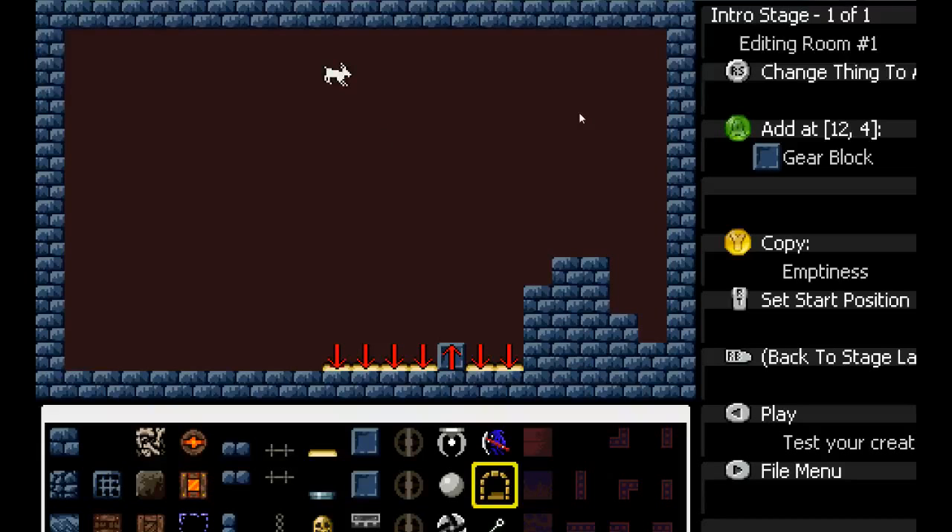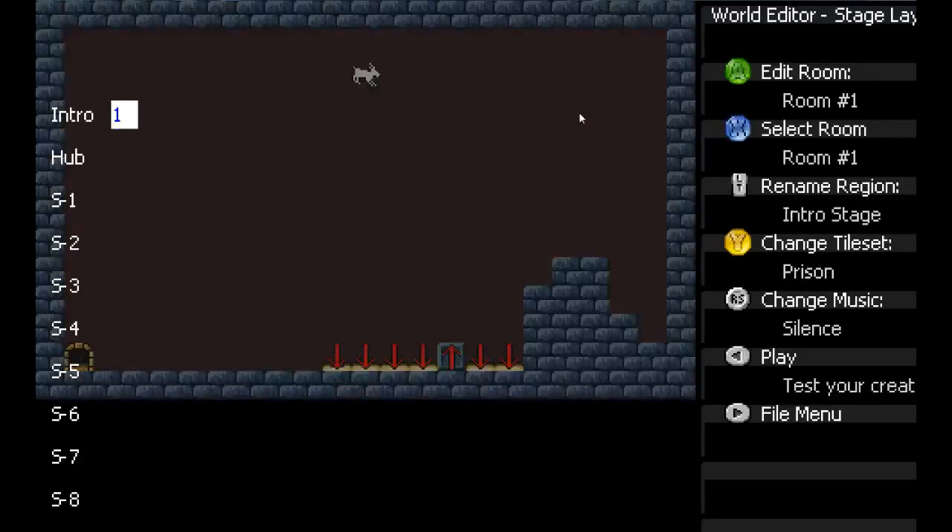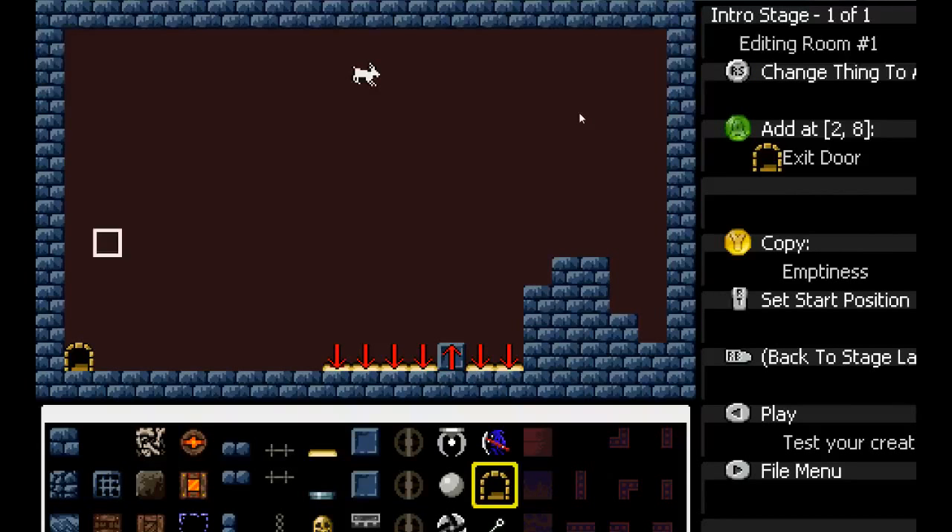I remember reading on Indie Game Stand that you have a couple of premium levels that people designed available. Yeah, they're part of the download deal on Indie Game Stand just as a zip, and you drop the files into your Escape Goat folder in Documents. They'll all be accessible from the play menu. If you already own the game, you can also get the levels from the forum if you go to MagicalTimeBean.com/forum. And if you make a level, even just one room, be sure to post it there.